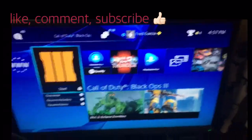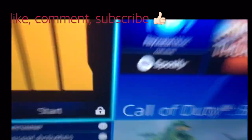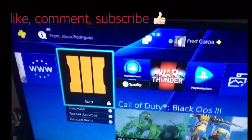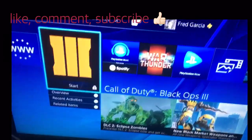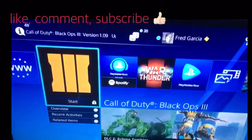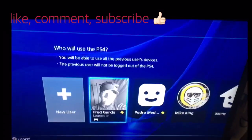Hey, what is up guys. Many of you guys have game shared with a close relative or your friends, and when you guys game share you get this little lock sign. If you want to start the game it's gonna say to go back to your PlayStation Store as your friend. In this video I'm gonna teach you guys how to unlock the lock.